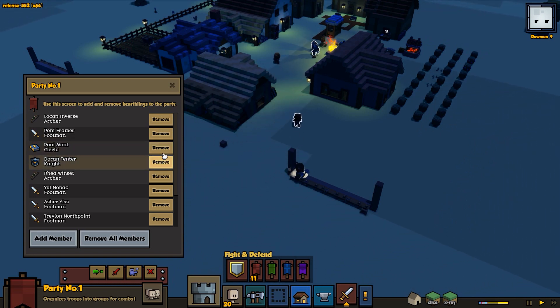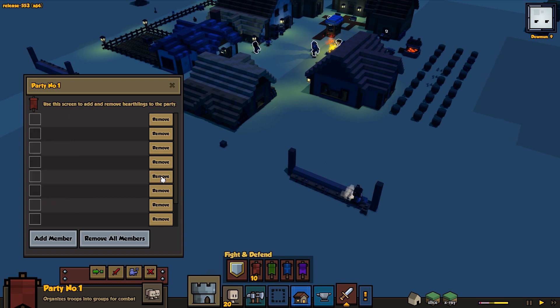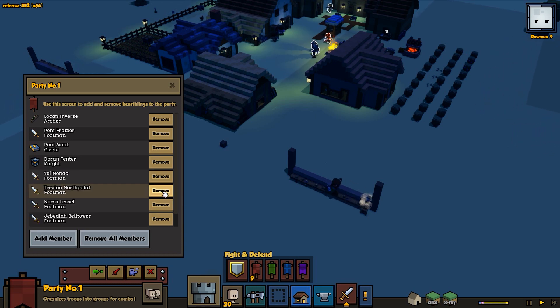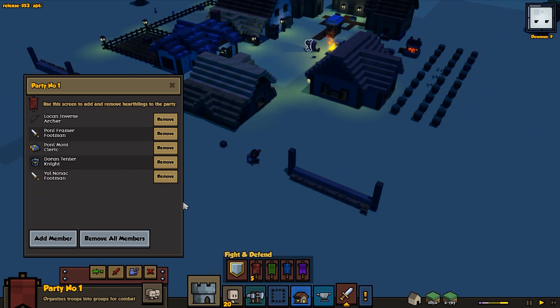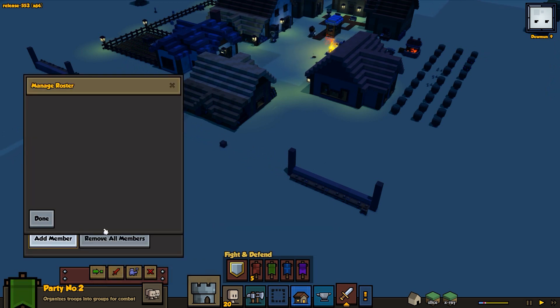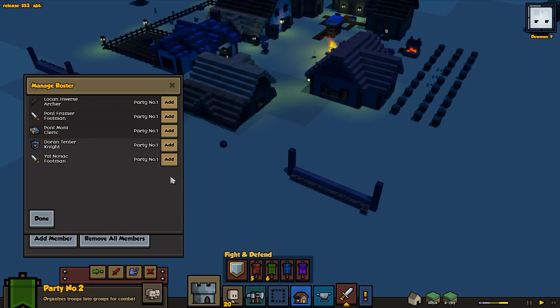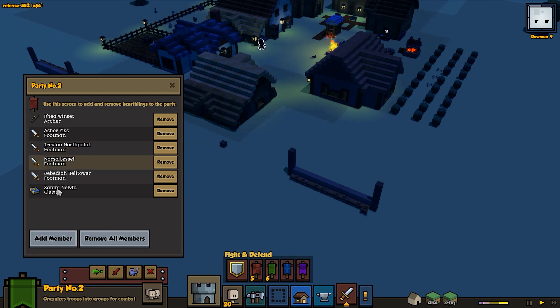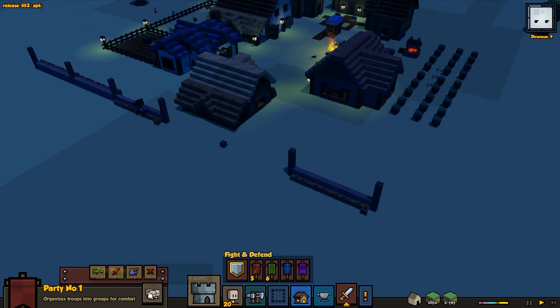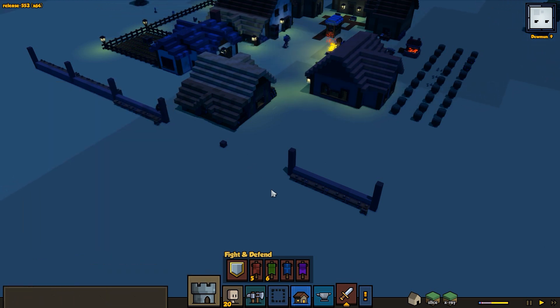I'm thinking about splitting up the party here and trying to get a little bit more of a balanced thing. If I put the knight and cleric together in one group — let's go for a party — we'll have a squadron with a cleric, a bunch of footmen, and an archer; and a squadron with a cleric, an archer, a knight, and a couple footmen. So hopefully that'll be effective.